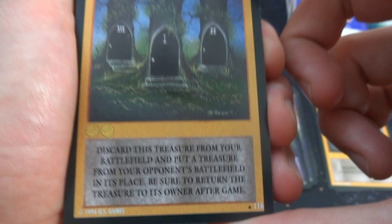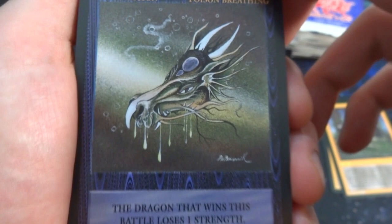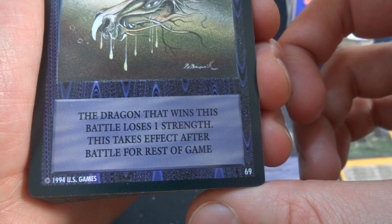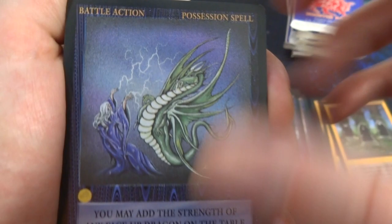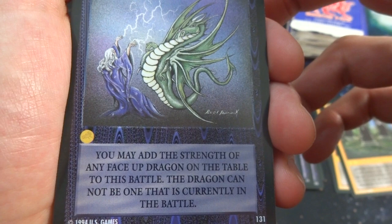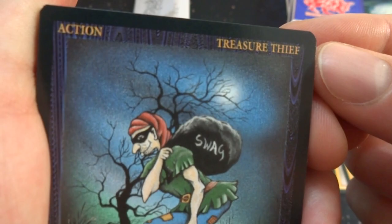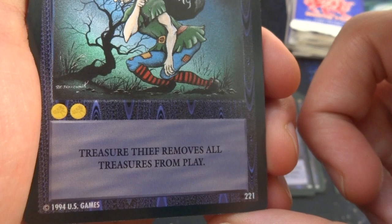Got Poison Breathing — reminds me of a Komodo dragon dripping saliva; the dragon that wins this battle loses one strength for the rest of the game. Got a Possession Spell — gain control of a dragon; this wizard is literally possessing the dragon and making him do a little dance. One gold — you may add the strength of any face-up dragon on the table to the battle; the dragon cannot be one currently in battle. Got a duplicate — another Meteor Shower. Got another Treasure Thief — his bag of swag; two gold, removes all treasures from play.